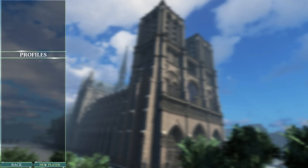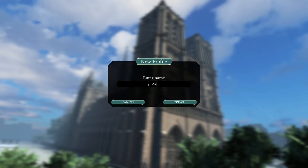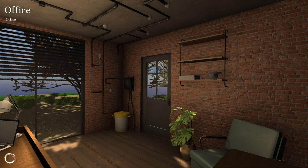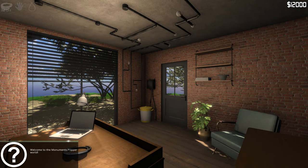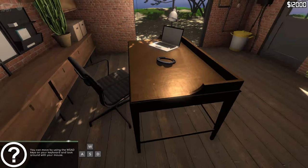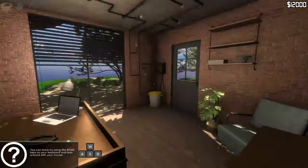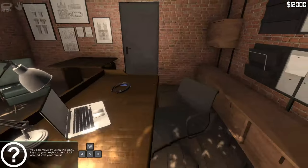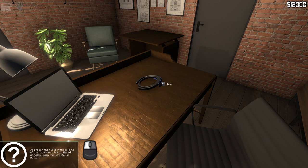Let's start a new player - my name is Aheight, let's get that going. Press any key - got it. Welcome to the Monuments Flipper world. You can move by using WASD, just like every game ever. Approach the table in the middle of the room and pick up the AR goggles.